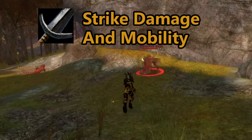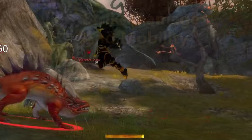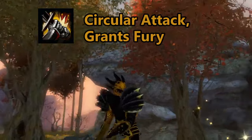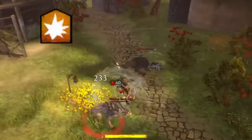The greatsword is the most iconic for the warrior, offering incredible strike damage and fantastic mobility. The burst skill is arcing slice, which spins an attack around you dealing incredible damage to low HP enemies. This ability also grants fury, which increases your critical strike chance.